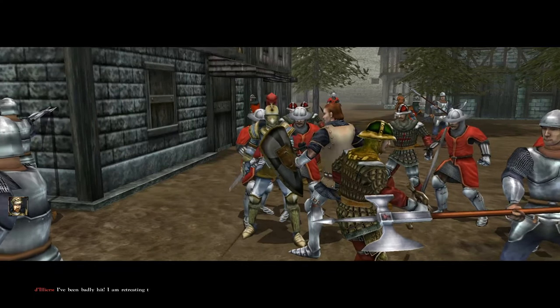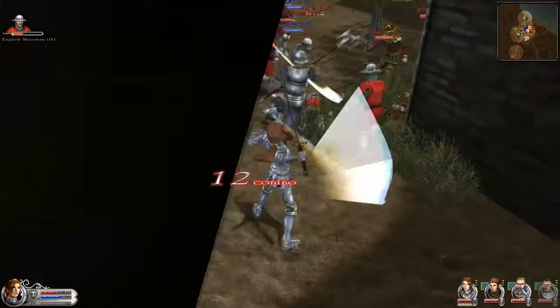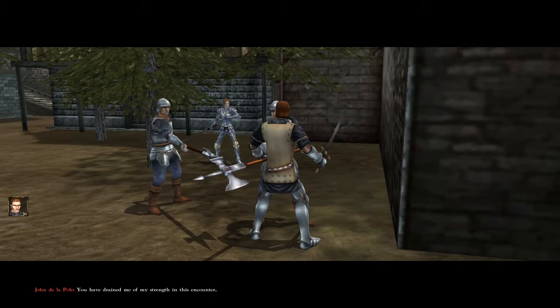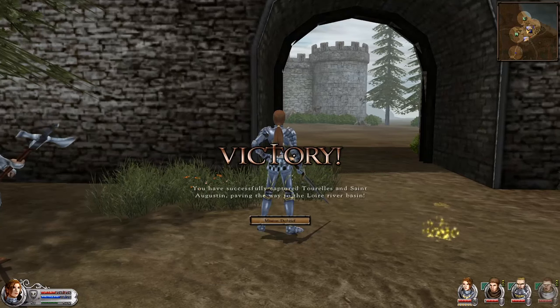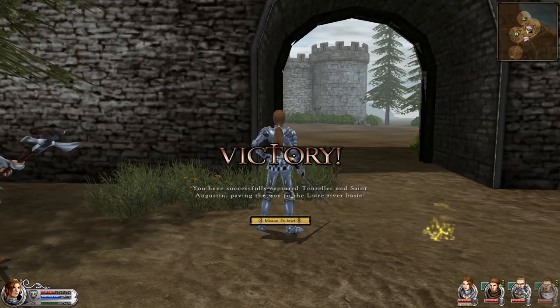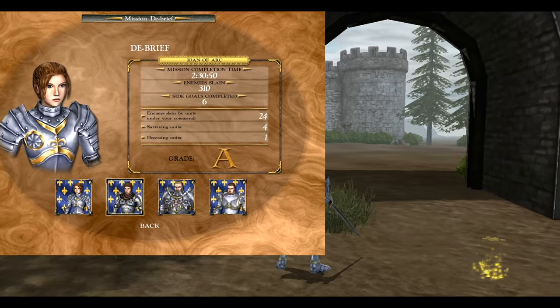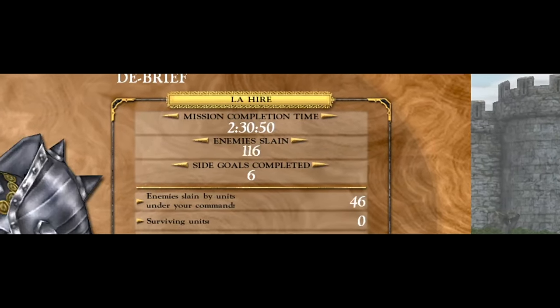In the ensuing skirmish, Dilliers is badly wounded and has to retreat — a pretty bad omen for the French forces. Jandak deals a massive blow to the English forces, defeating them at lightning speed. Then La Pucelle uses her bow and arrow to slay Jean de la Pole, who of course just runs away. We achieve victory — another glorious victory on our mission to save France. To be honest, that was quite an exhaustive mission, but don't be afraid because next time we're going to get a nice little surprise.